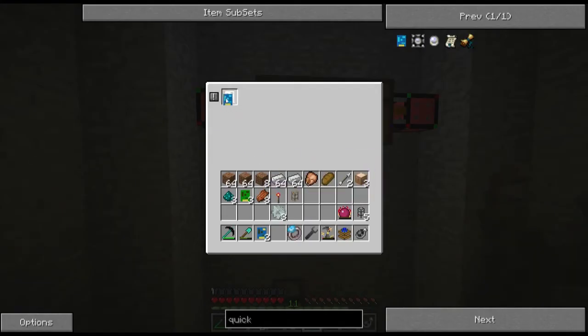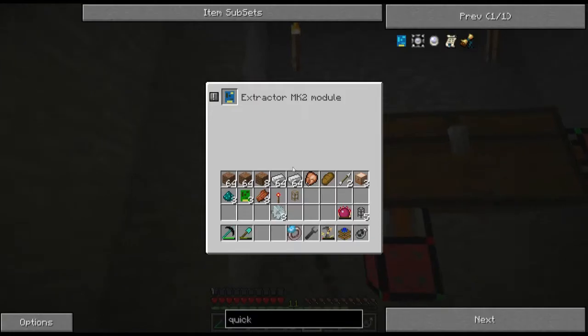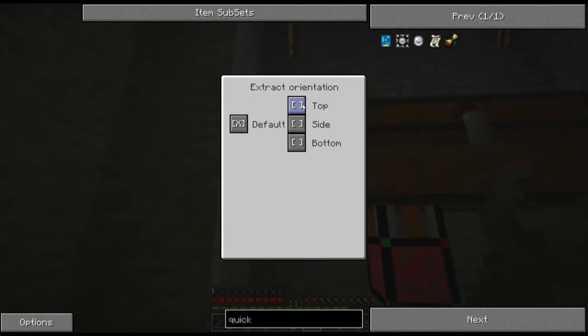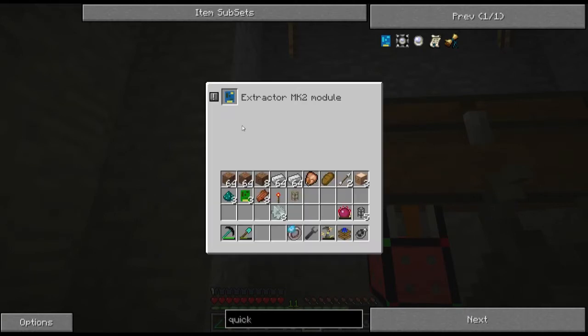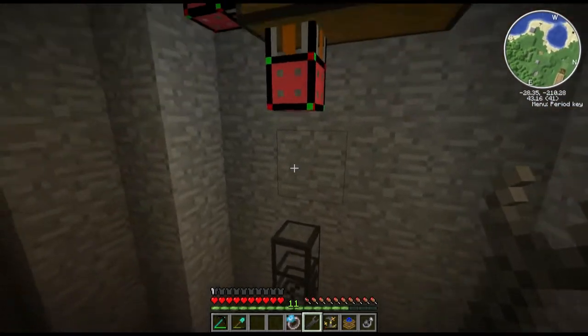That's two chassis pipes for the extractors. And then we're going to make one right here — this will be the quicksort one. This one doesn't have an interface. Extractor Mark 2 there and extractor Mark 2 there. The extractors have an interface where you can choose whether to extract from the top, side, or bottom of the chest. That's really useful for extracting from macerators or furnaces — you can extract from the side to get the finished product, like the dusts that come out of the macerator.